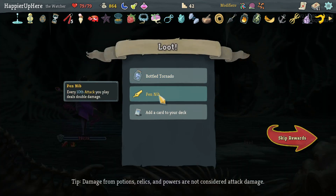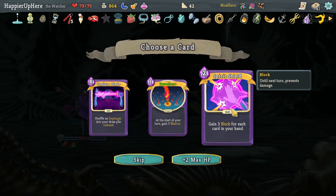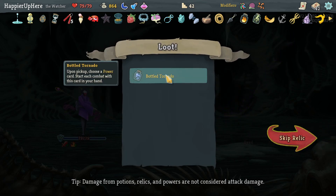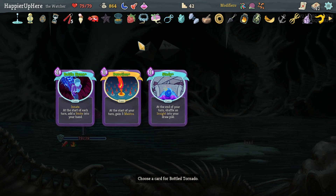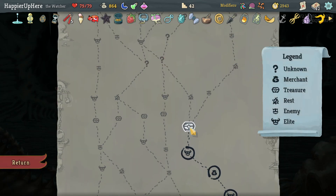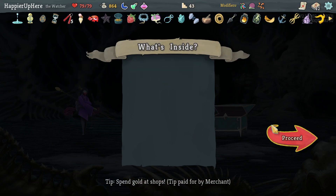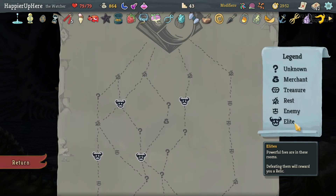Before taking Bottle Tornado: Pendulum — every 10th attack deals double damage. Offered Devotion, Spirit Shield, and Conjure Blade. Taking a third Spirit Shield. Bottle Tornado — choose a power card. I'll take Study so my opening hand stays small — not that I'd be in danger of drawing Normality anyway.